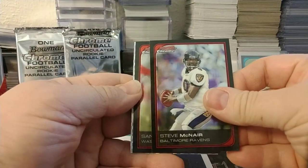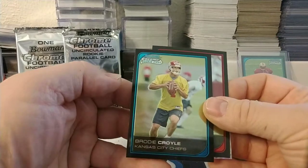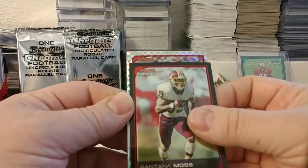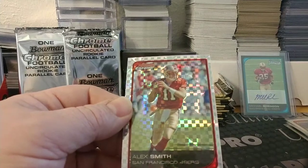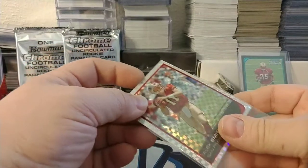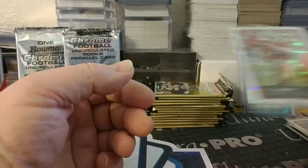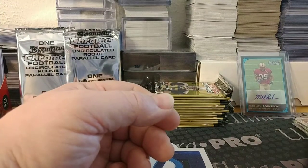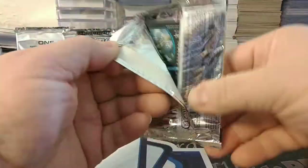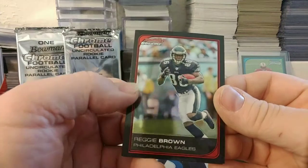Steve McNair — rest in peace — Santana Moss, Brody Croyle for the Chiefs, and our x-fractor in this pack is Alex Smith — that would have been a decent card to have back in the day, even when they went to the Super Bowl and lost to the Ravens. Actually they never got there with him at the helm — they traded him away to KC when they went with Kaepernick.